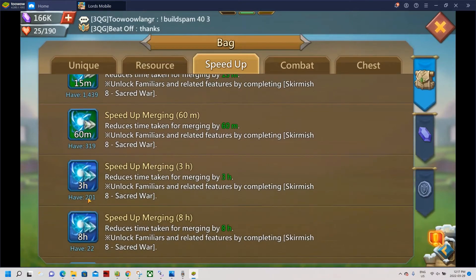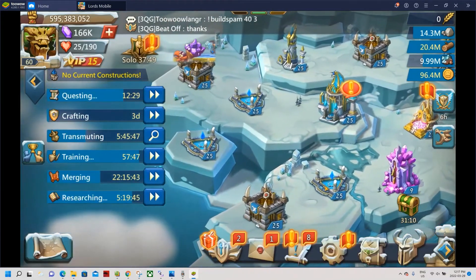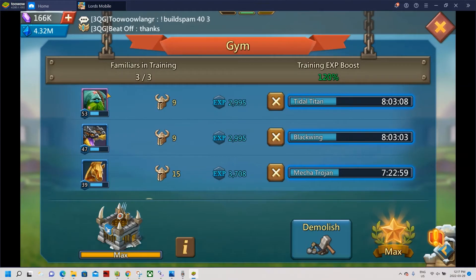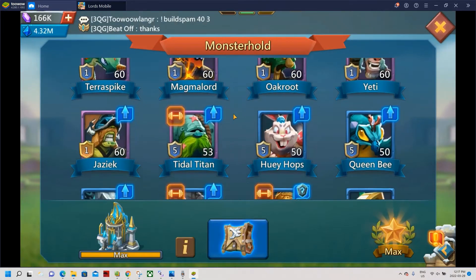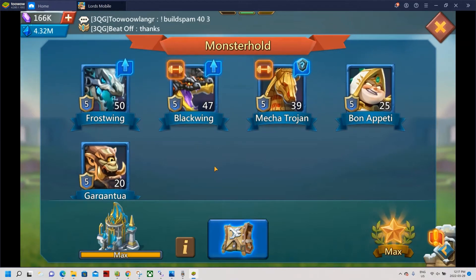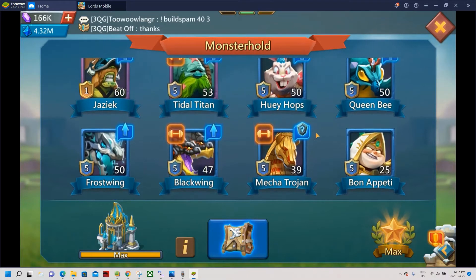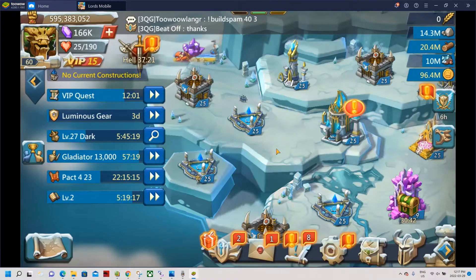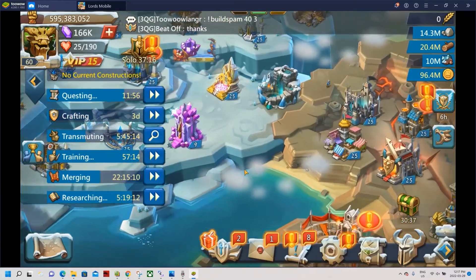As far as merging is concerned, I have a good amount of speed up but I don't have the proper setup at the moment - I'm only at three springs. I'm currently finishing up my familiars. Once I get this one to level 60, I have one or two more that need to go from 20 to 50. So that's why I would not do merging, but it's good to have a good amount of merging speed up available.